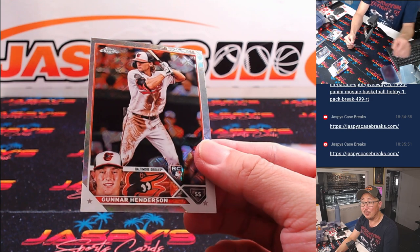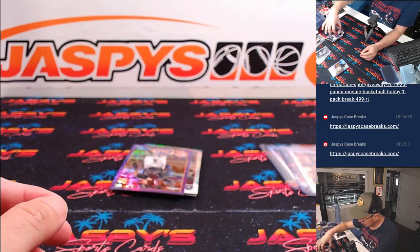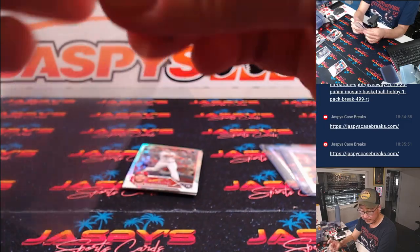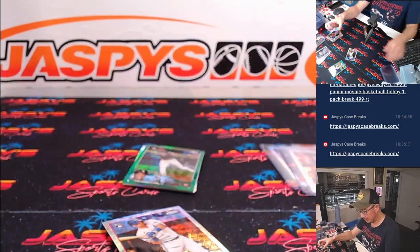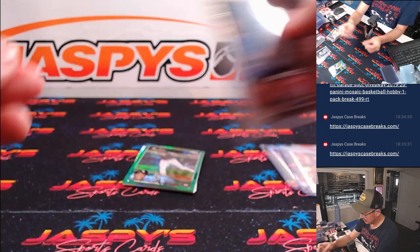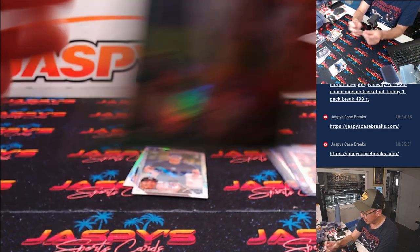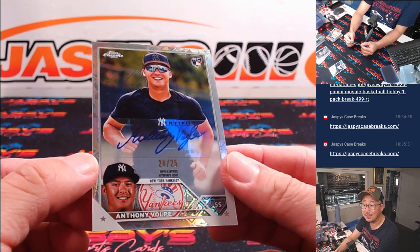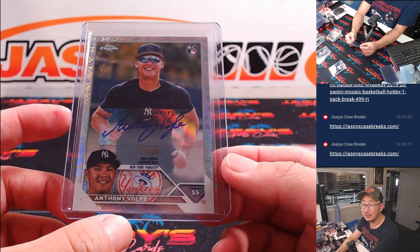Nice Gunnar Henderson — Adam with the Orioles. Bo Naylor. And we got a Brett Beatty to 250, for Joe. Josh Young, Rangers, Adam Kelly. Tim Anderson, 94 out of 99 for the White Sox — going to Jeremy. And an autograph — nice autograph too. 24 out of 25, Anthony Volpe, rookie auto for the Yankees. Adam Kelly — man, Adam, you really picked your teams nicely here. Still got a shot at that break credit too. Nice break.